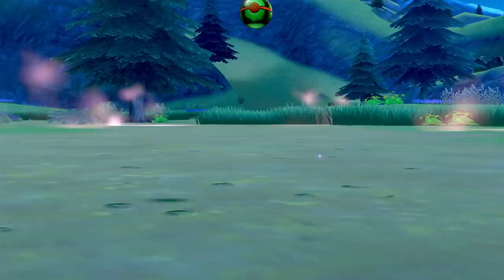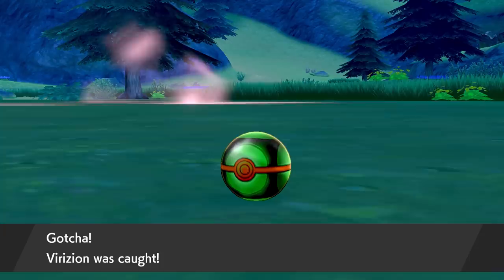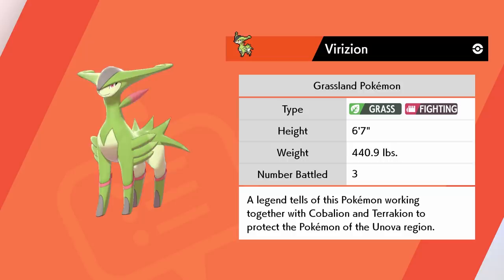If you need any tips for how to catch legendary Pokemon, I've already put out videos on how to get the Galarian legendary birds as well as the Regis. Basically, you want to get their HP down to the red zone, maybe bring a Pokemon with Thunder Wave or Hypnosis, and start throwing balls until you finally catch it. We've got Virizion added in the Dex — the Grassland Pokemon. A legend tells of this Pokemon working together with Cobalion and Terrakion to protect the Pokemon of the Unova region.